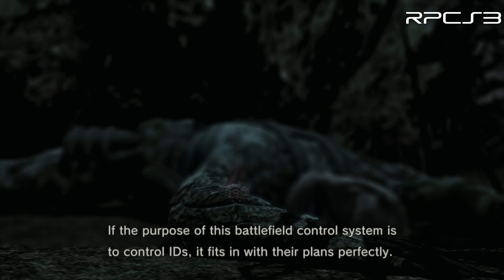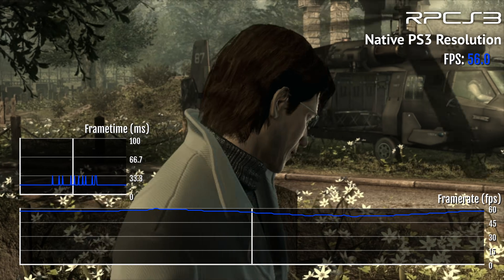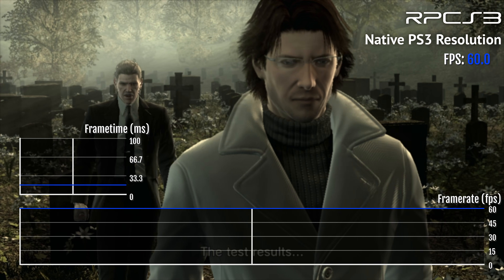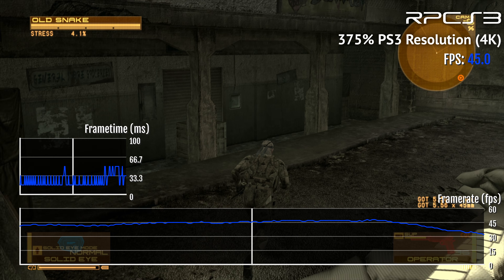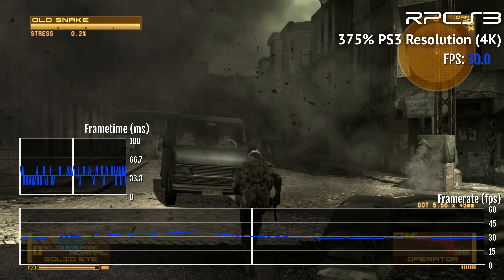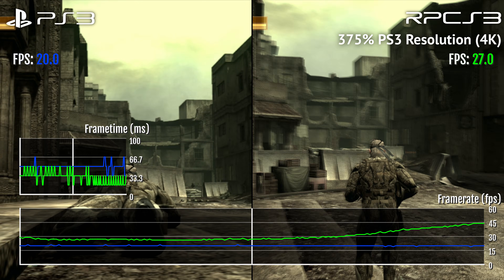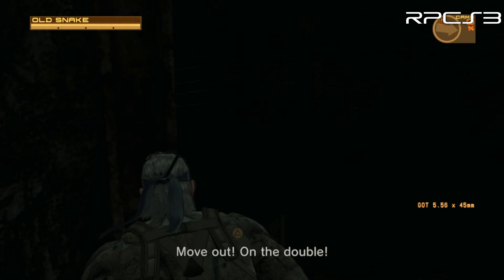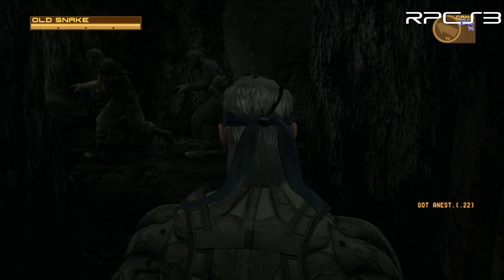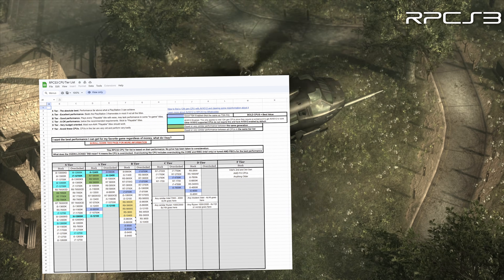Reaching that 60fps mark won't be easy though. The complex architecture of the PS3's CPU demands a powerful CPU to achieve optimal performance on RPCS3. For example, an i5-9600K is capable of running the game, reaching 60fps most of the time when the resolution is set to the native PS3 resolution. However, when increasing the resolution to native 4K, the i5-9600K oscillates between 20fps and 60fps most of the time, though it still performs better than or on par with the actual PS3 even at native 4K. To maintain a consistently smooth experience, a modern CPU with strong single-threaded performance, a large number of threads, and AVX512 instruction support is recommended. I'll leave a link in the description for a CPU tier list for RPCS3 so you can gauge how your CPU performs.